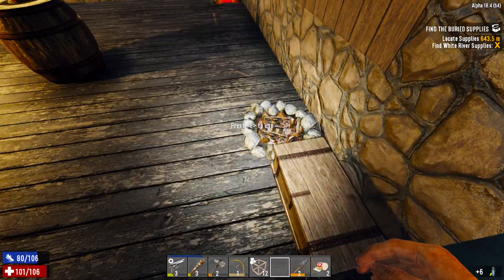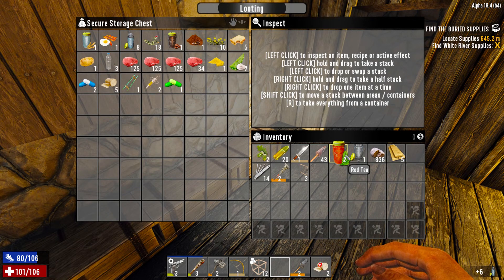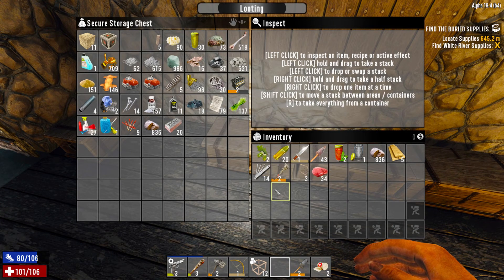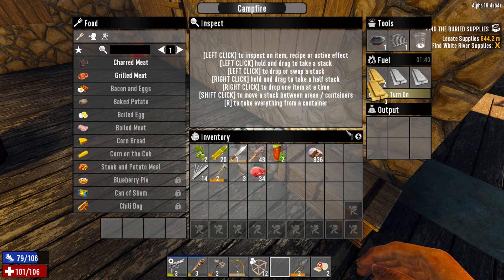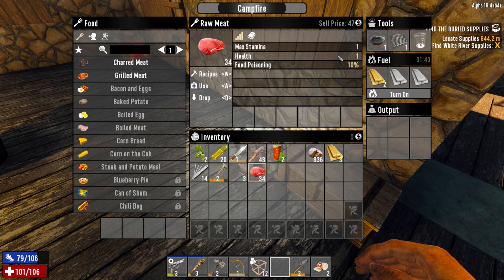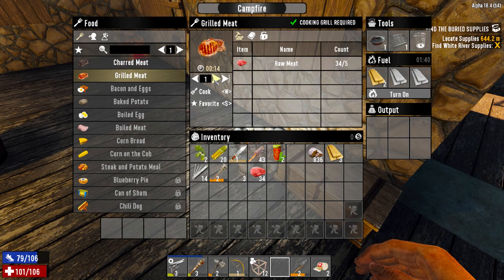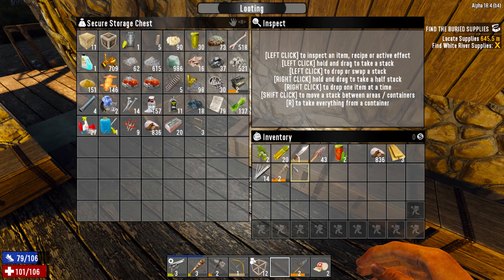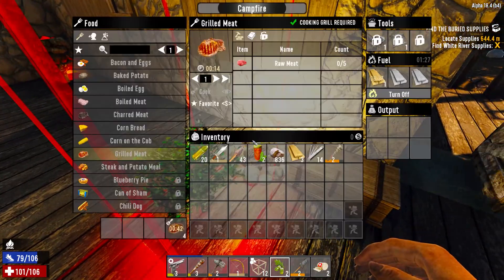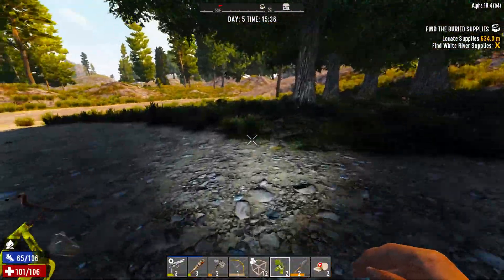We've got everything out of here - the water, very good. We have two teas on us. Let's cook up some more meat because I ate all that while we were doing our work. I want to actually make my way to either the locate supplies or the supply drop. I'm kind of bummed that there's none of the map anymore - I thought that would stay. I should have marked it with a permanent marker. Let's plant these, that'll be done after we're done planting, then we'll get moving.